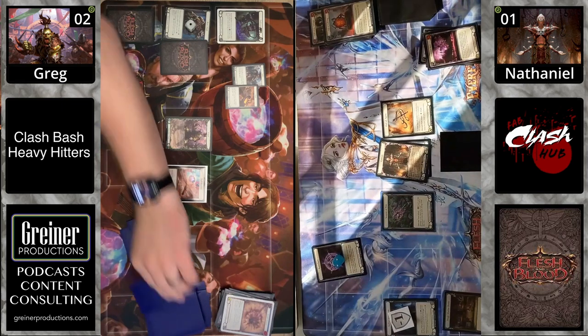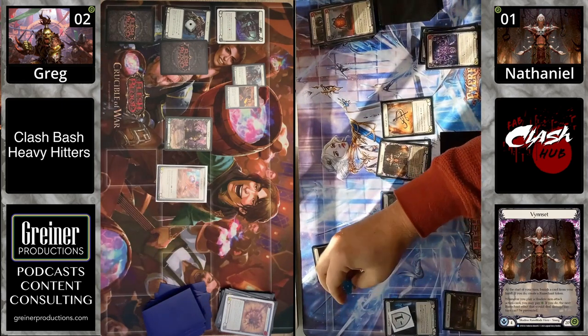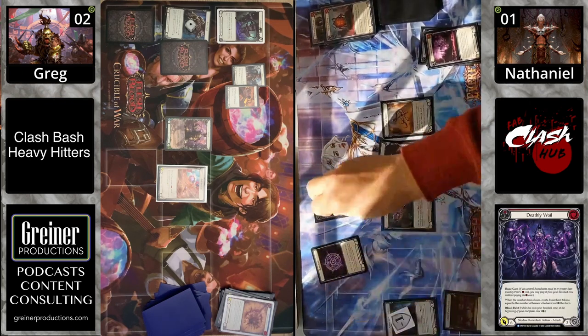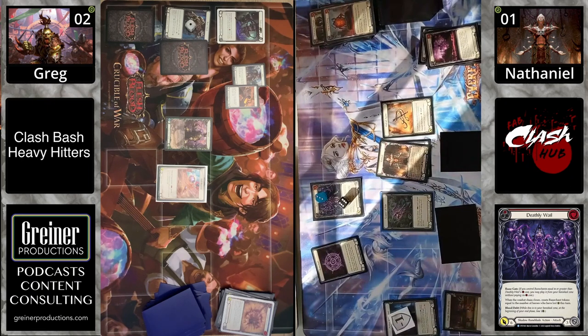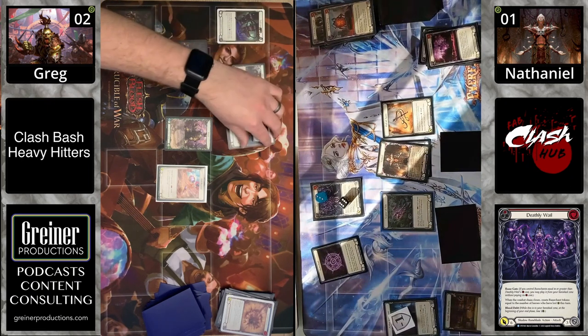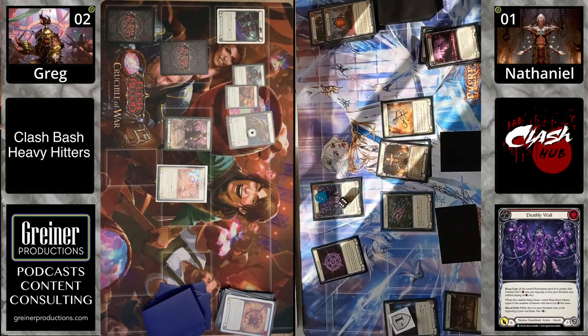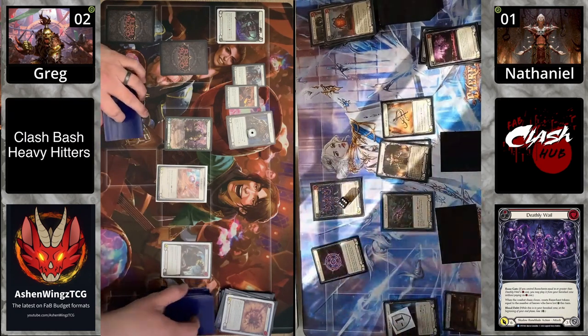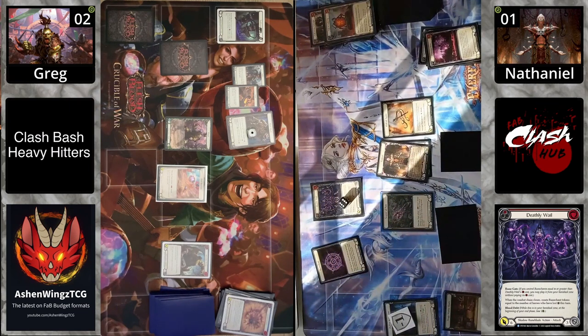Vin Set has two cards. Coming in with three and a Deathly Whale for six — that's going to take his whole hand if he wants to do anything. Kao is looking at the Rune Chants first — gotta block at least one of them. Pitching a blue to stop the three, now there's a six. Blocking with the Rawhide and both Might as well.